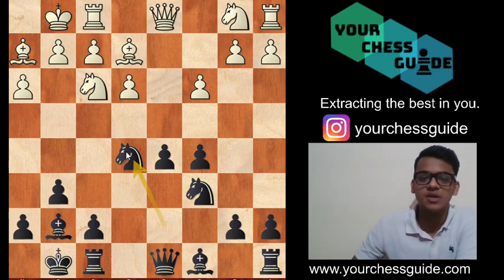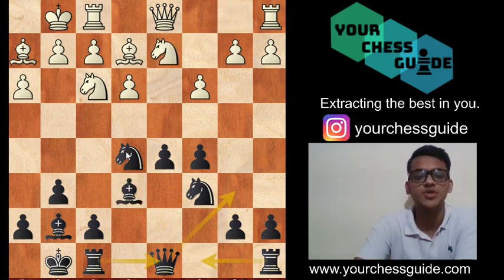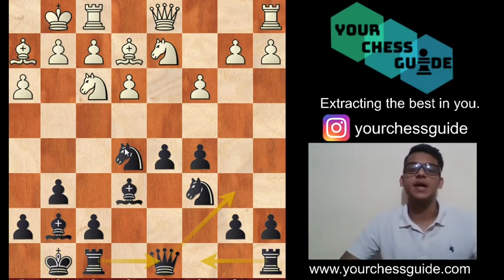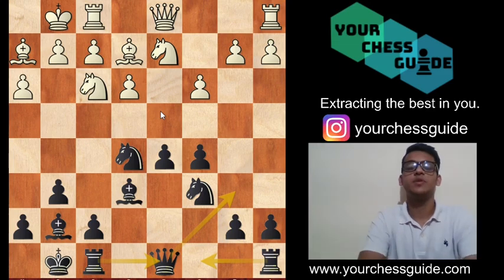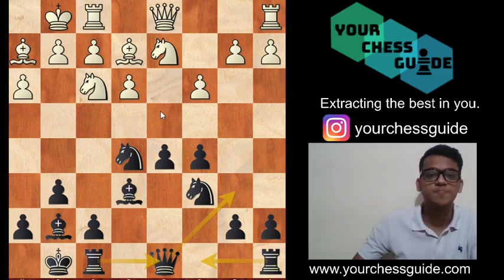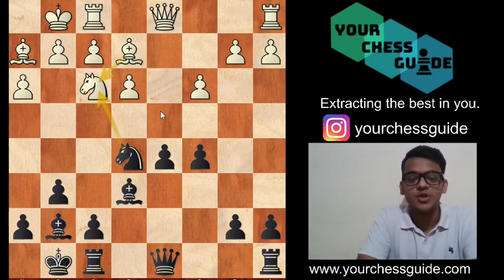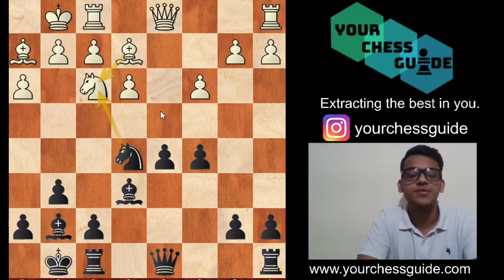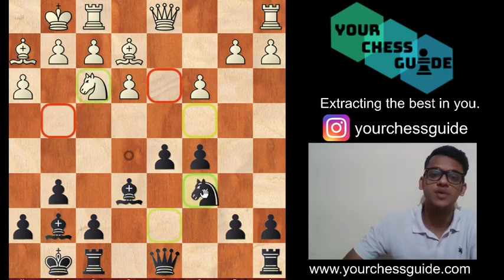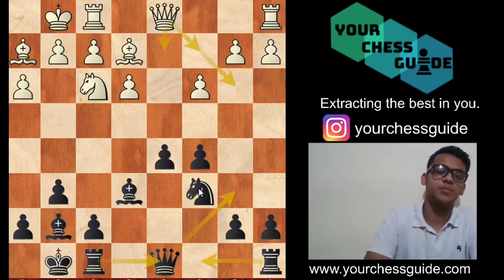After dxe5, Nxe5, Nbd2, Be6 — developing the bishop. This is black's idea: black is willing to play Qb6, bring the rook to the central files, and then break through with the move d4. White plays Nxe5, Nxe5, Nf3, offering an exchange of pieces. But black should not go for it, because in our setup the knight on c6 plays a very important role. So you just bring it back.